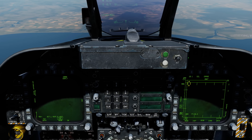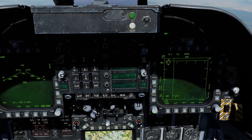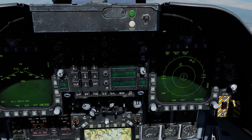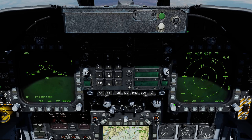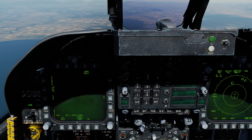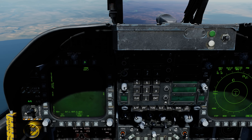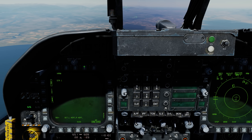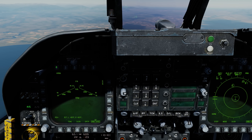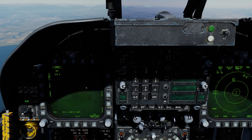Before we do so, let's set up a couple things first. Naturally, we're going to go to Air Ground Mode first, and I'm going to place the EW on my right DDI so we can see what's going on around us from an EW point of view. To select a HARM, we can actually do it two different ways: we can go to the TAC page and select it directly from the top on pushbutton 9, or we can go to the Stores page and select it from pushbutton 6. Either way, it'll bring you to the same place here on the HARM format page.